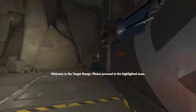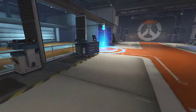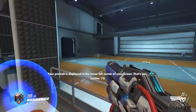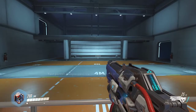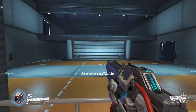Goodbye! Welcome to the target range. Please proceed to the highlighted area. Let me walk you through the basics of combat. Your portrait is displayed in the lower left corner of your screen — next to it is your current health. If it reaches zero, you die.